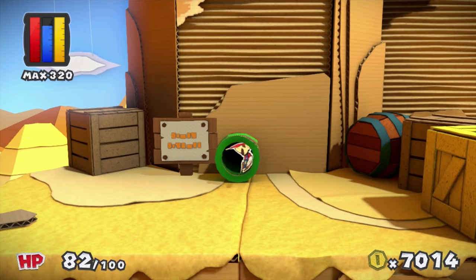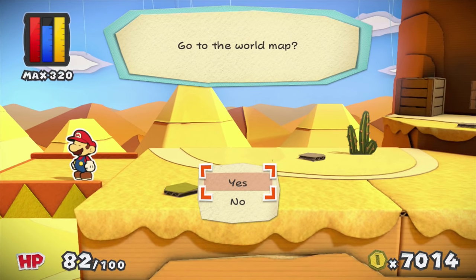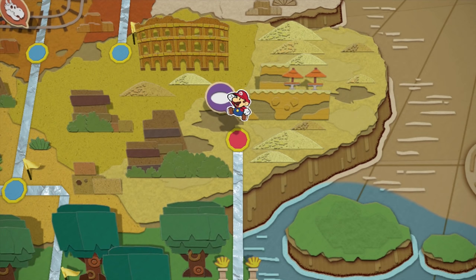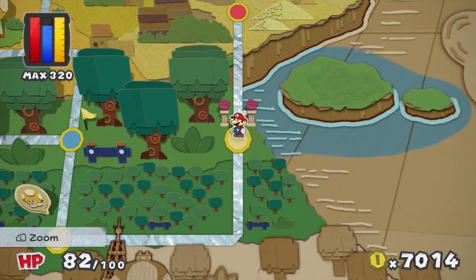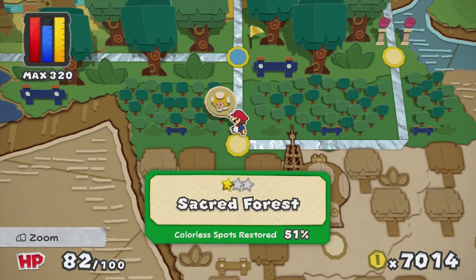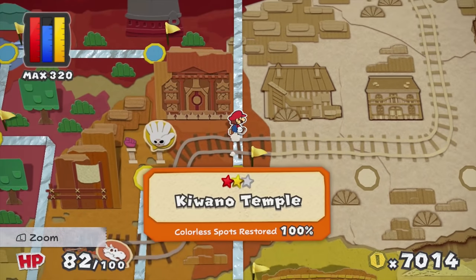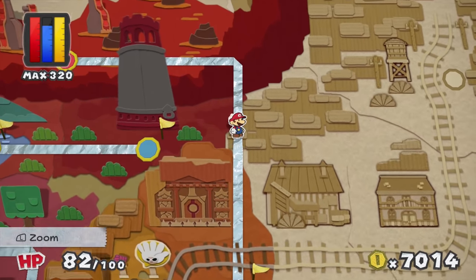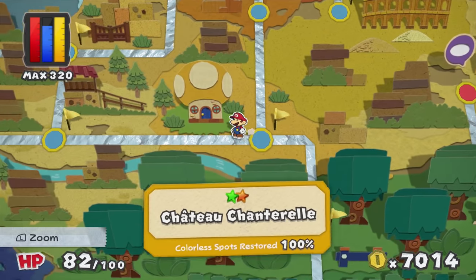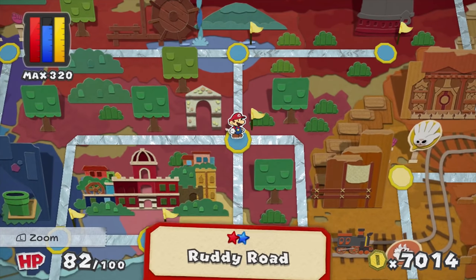Anyway guys, this might be the end of the episode. I seem to have rescued all of the rescue squad, and I probably need to return to that forest area, which I'll tackle next episode. The whole thing has two stars and we only have half of it colored, so this is going to be a very lengthy endeavor. I don't know, but anyway guys I do appreciate you being here - thanks for watching, be sure to come back next time for some more Paper Mario Color Splash!